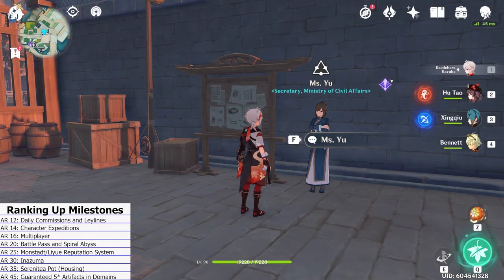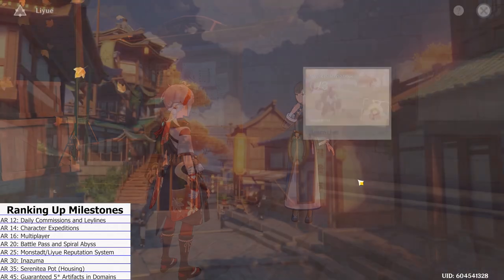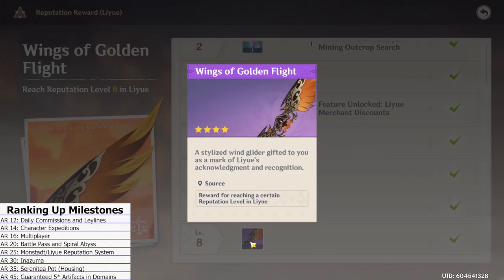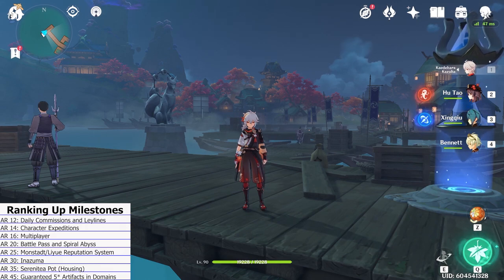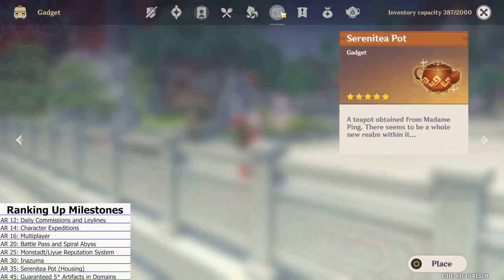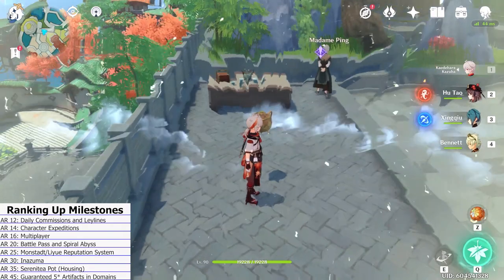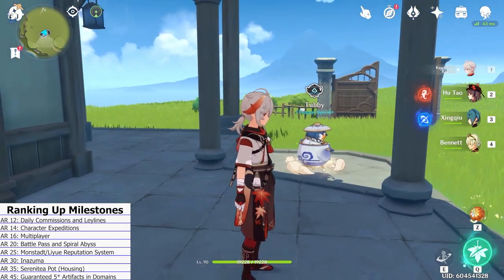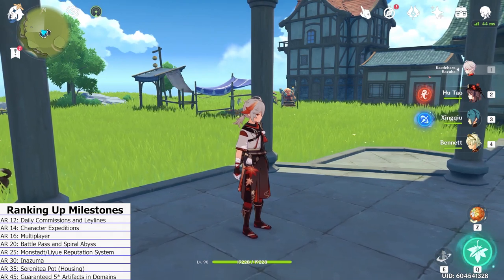At Adventure Rank 25 you unlock the reputation system in Liyue and Mondstadt. You can hunt down bosses, do world quests, and help locals with small tasks to increase your reputation level, which unlocks handy tools and eventually a skin for your glider. At Adventure Rank 30 you get to sail to Inazuma and explore the new region. At Adventure Rank 35 you can do a quest that unlocks the Serenitea Pot — a player housing system where you can make and place furniture and decorate your personal resorts. You can earn a decent amount of Primogems and valuable resources by progressing in your teapot, so I encourage you to put some time into it.